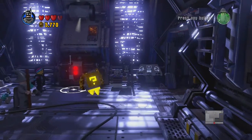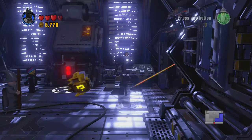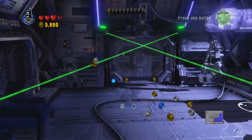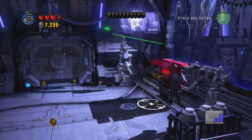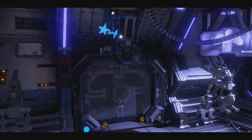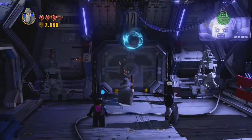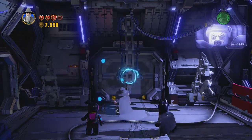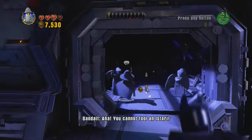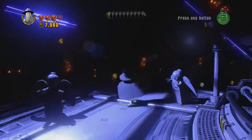I've got a gadget for situations like this. Let's go — let's see what's in here. This is possibly the most scariest level. Oh, we need Gandalf! Gandalf buddy, I think the tool for this job is in my other Batsuit. Batman, I don't think you have a wizard suit.